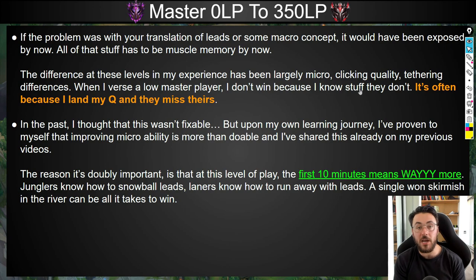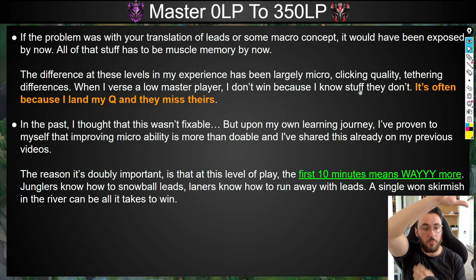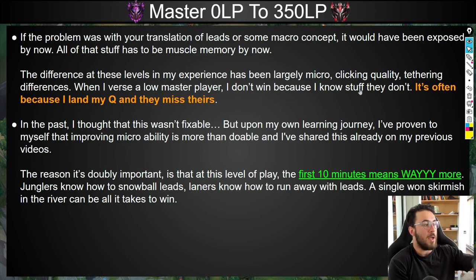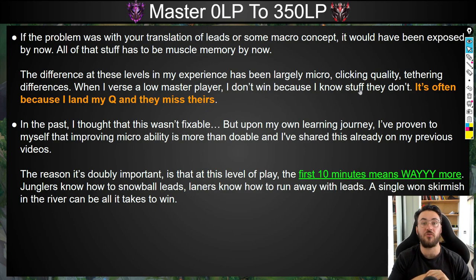The reason improving your micro is doubly important at this level of play is that if you're getting outclassed in the first 10 minutes, it means way more than it does in every other elo bracket. Junglers really know how to snowball leads; laners really know how to run away with leads. A single river skirmish can be all it takes to win the game — you go in, miss your Zoe bubble, and sometimes the game is completely out of your control. That's how brutal the game really gets at this level of play.